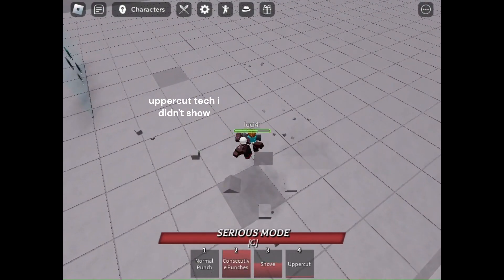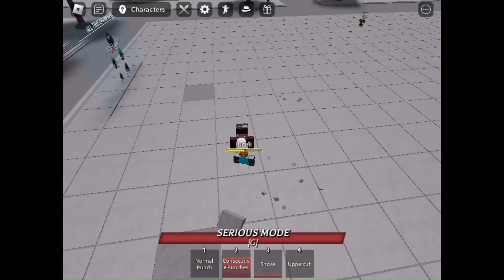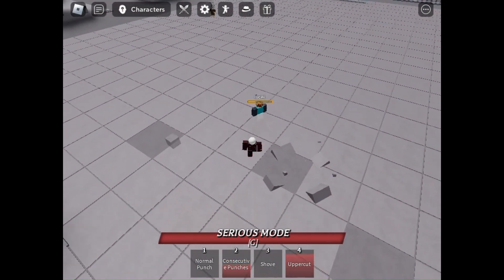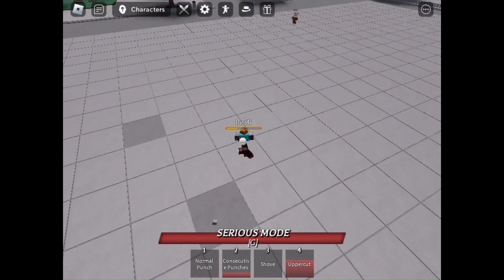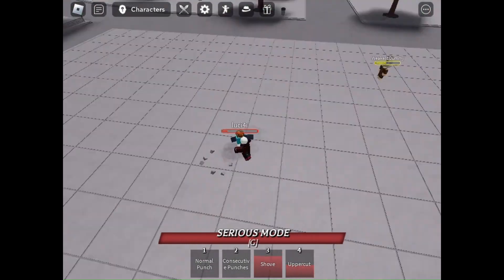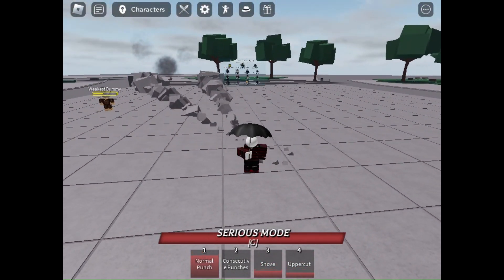That was the tech I just showed. Anyway, like I was saying — down slam, uppercut, and then jump so you can hit them early. I think they won't be able to ragdoll. It's also pretty ping-based, but that's all. Hope you guys have a great day.